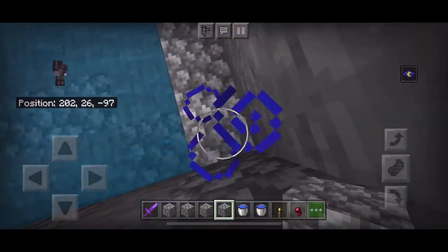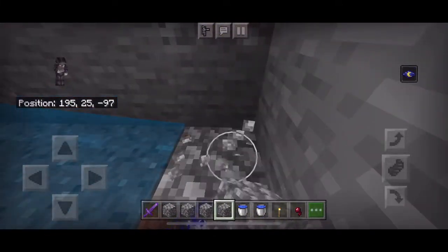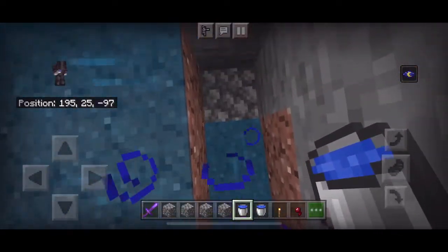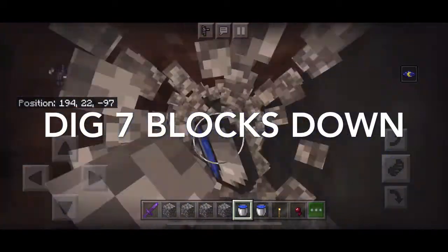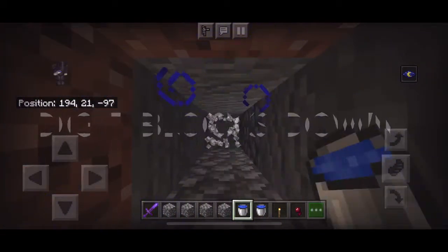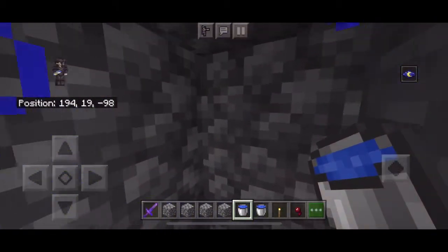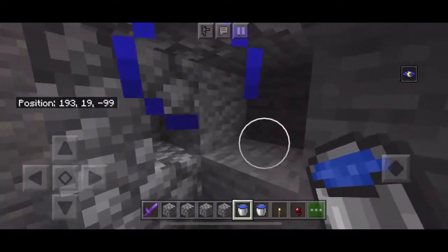Dig one block down, and after you do that put water right there — right there. Put a few blocks down until you get to this place, then dig around that big.